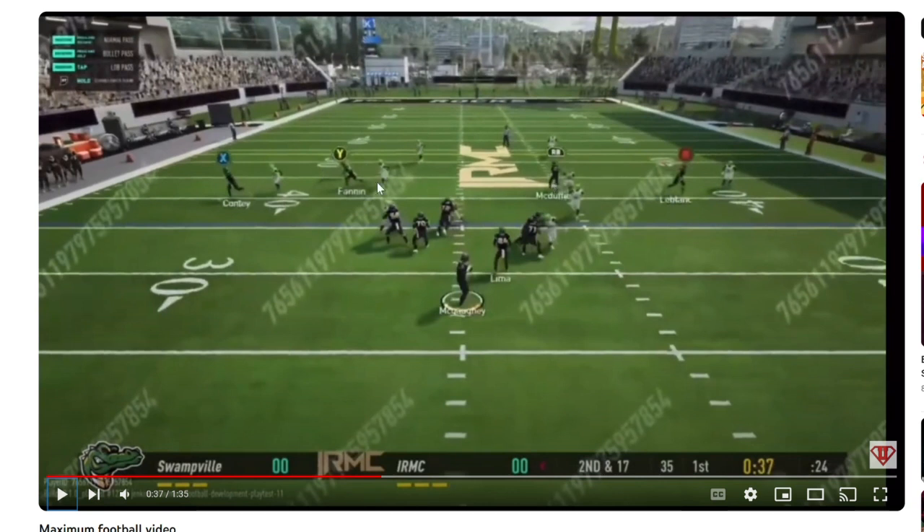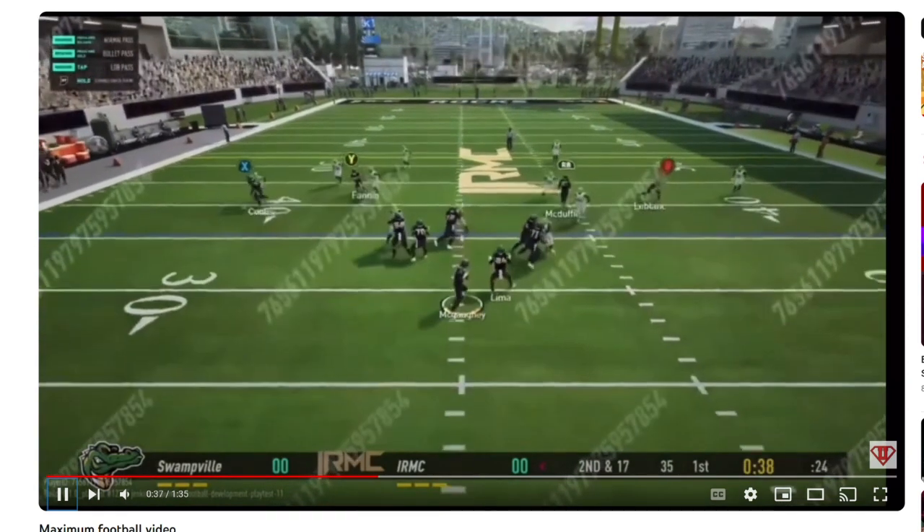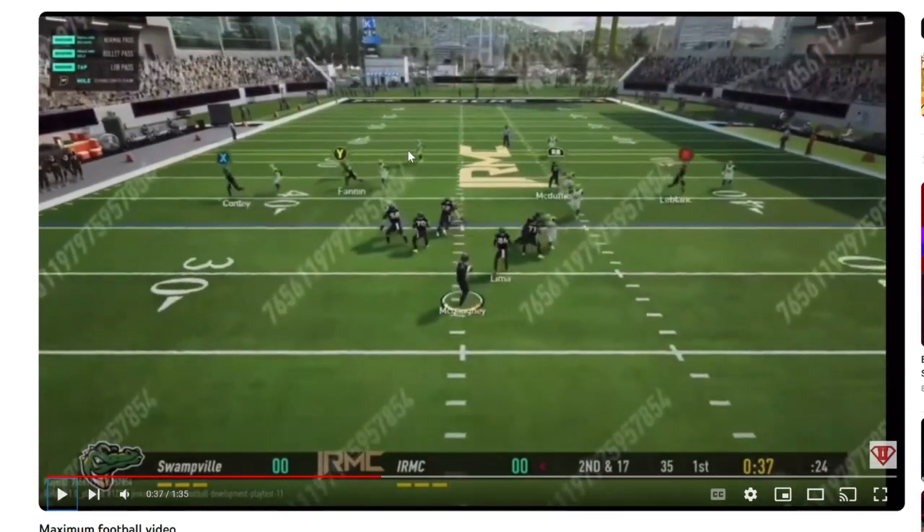I'd like to see these DBs be tighter to the formation, still maintaining their outside leverage as a zone player. But you can see he gets into a nice little backpedal animation — he plants when he sees the player crossing his face. I'd like to see them be a little bit more physical. Some older Maddens had animations for bumping players through zones, which I don't think they do much anymore. You can see the safeties here are at two different depths. I don't know if that's an awareness thing or a technique thing, but they're reading — there's something happening with the AIs that's very interesting.